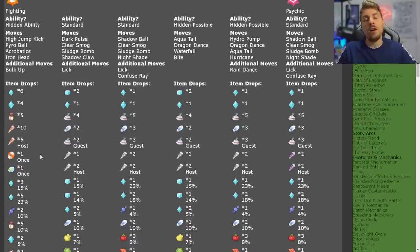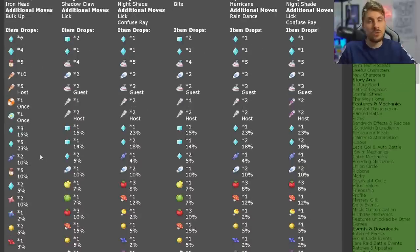The item drops in particular are amazing for this event. Once you've caught the Cinderace, it is advisable to go through these events as many times as you can to acquire a lot of XL and large candies, proteins, increased chances of Fighting-type Tera shards, Bulk Up TMs, and probably one of the more valuable items — the ability patch — which is great for selling or for changing a Pokémon's ability into its hidden ability or vice versa.